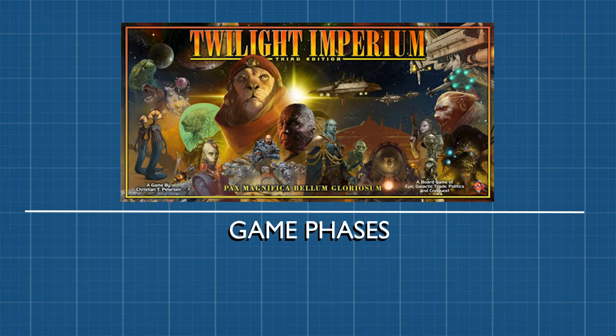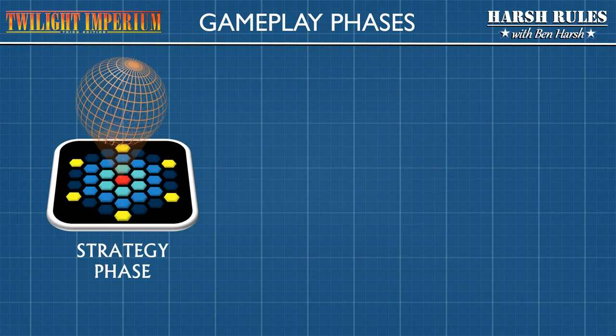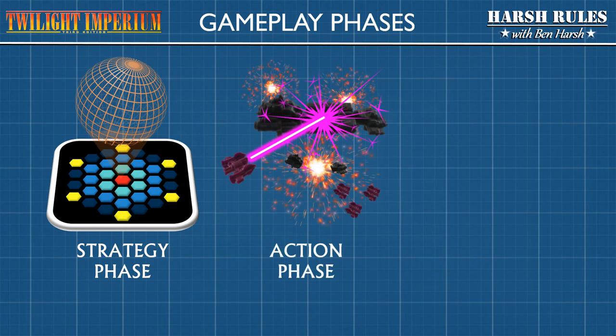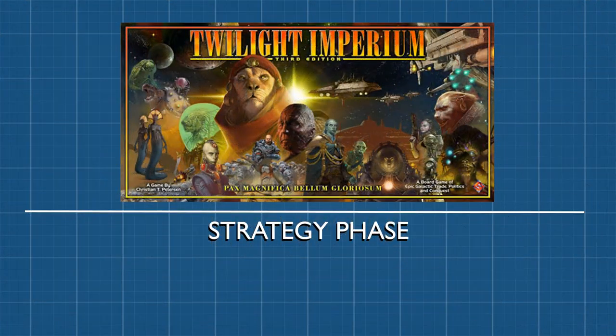Now let's take a closer look at the phases of gameplay. In Twilight Imperium, a game round is divided into three phases: the strategy phase, the action phase, and the status phase.